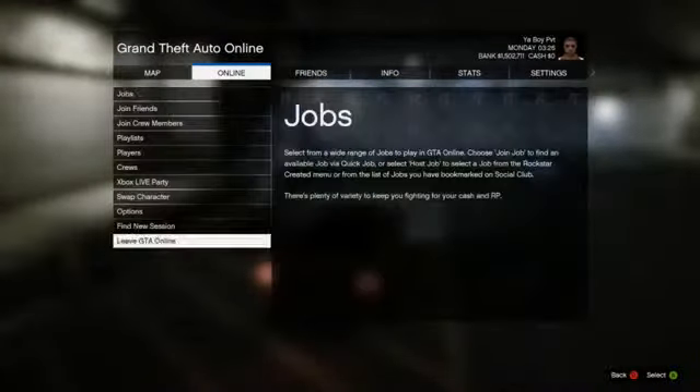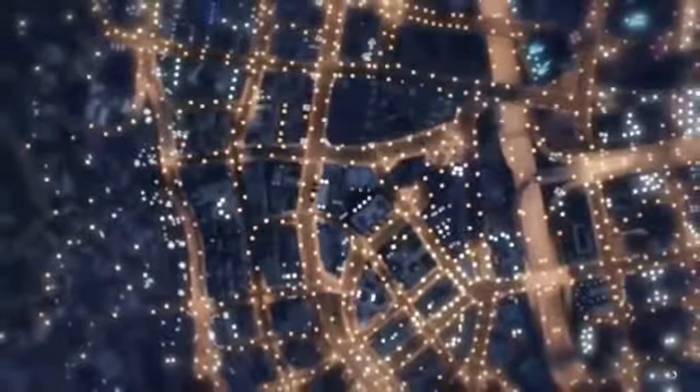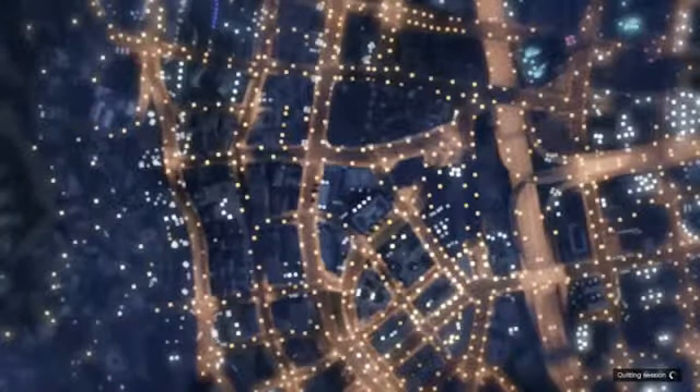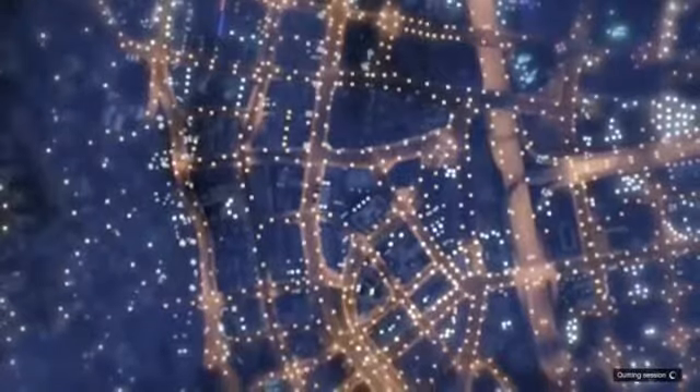Then go to Online, go down and leave Online mode. You're going to go back into single-player mode when it finally loads. It does take a little bit of a while to load, so you'll just have to wait for it. When you get to single-player mode, just skip past whatever Michael, Franklin, or Trevor are doing.